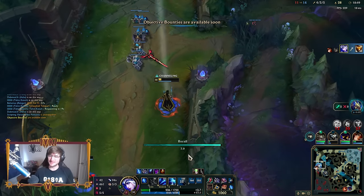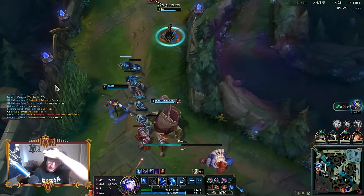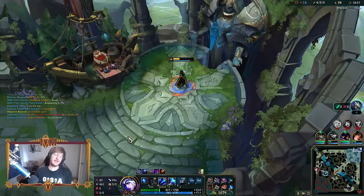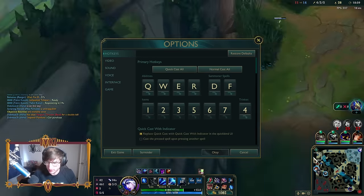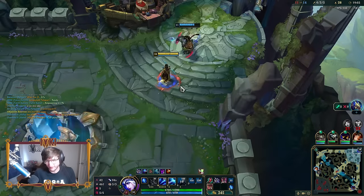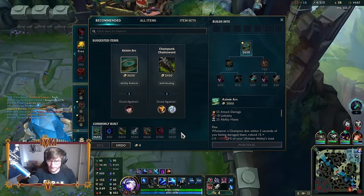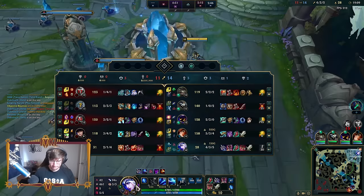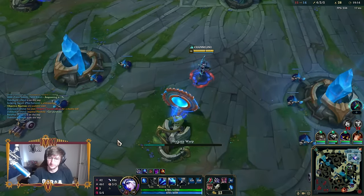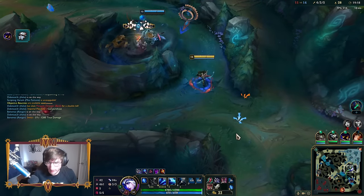Once you get a single auto on them, guys, they cannot get away. It's so broken. Now I've got Imperial Mandate. I've got all five Ultimate Hunter procs now - my Imperial Mandate is going to proc on every single thing that I do: my W, my R.